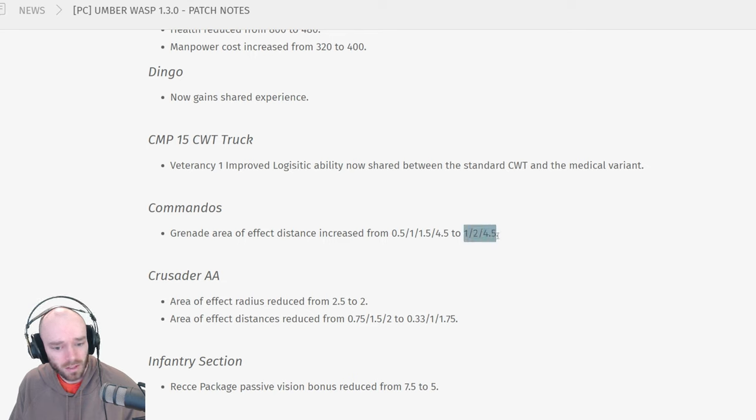Commandos' grenade AOE distance has been improved to be the same as the rifle grenade. Paratroopers also got the same treatment. I think it's sensible overall — maybe there's still some scope to improve the damage on these grenades, but it's a good starting point at least.